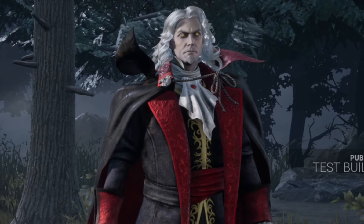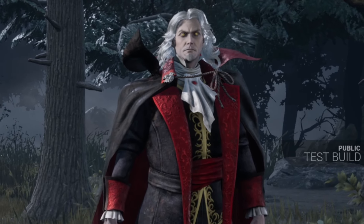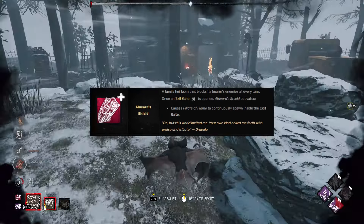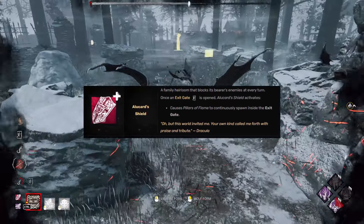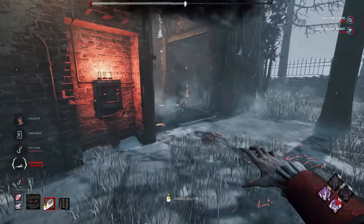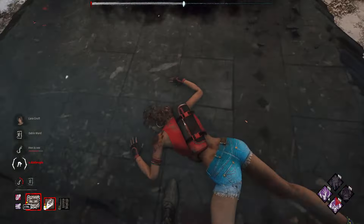The endgame builds have never been so fun and strong at the same time. That's all because of one single add-on of Dracula — Owlcarth's Shield, which creates pillars of hellfire at the exit till the end of the match. This add-on increases the chance to activate Blood Warden, and that can be extremely valuable for you.